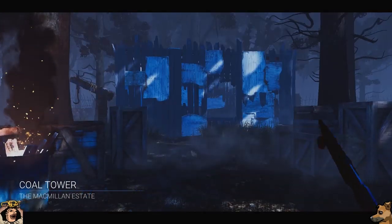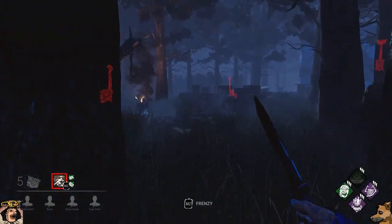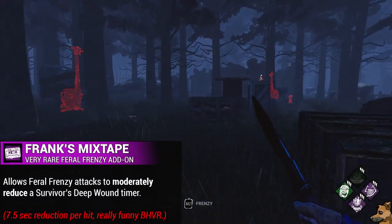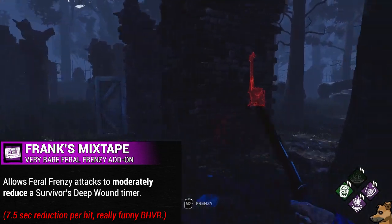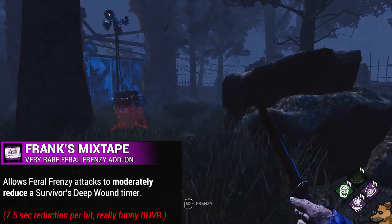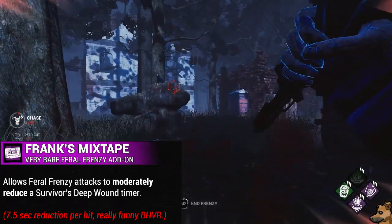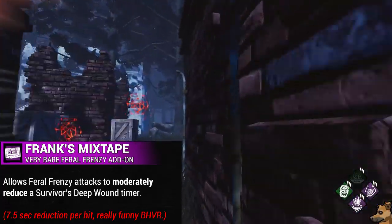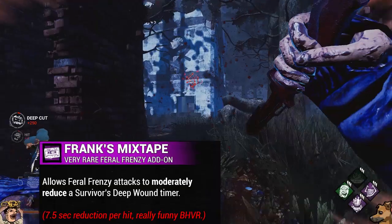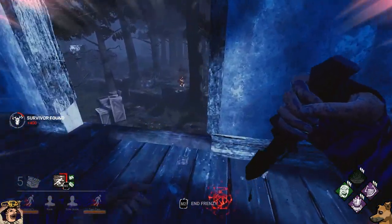Next up we have one of the most oppressive add-ons in the history of the game — the dreaded Frank's Mixtape. This add-on is a complete joke after the rework, but before the rework it was one of the least fun add-ons in Dead by Daylight, alongside things like Iridescent Head. Frank's Mixtape will allow your Feral Frenzy attacks to moderately reduce a survivor's Deep Wounds Timer — each Feral Frenzy attack will lower their Deep Wound Timer by 7.5 seconds. We'll talk more about this add-on later in the meme section of the video to truly delve into just how bad it is.